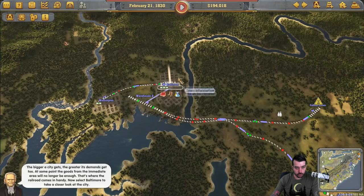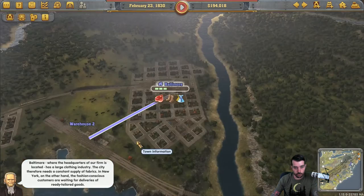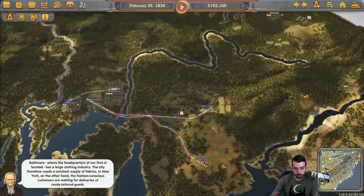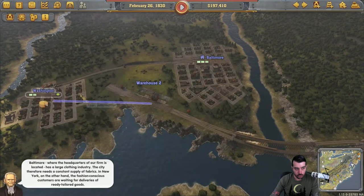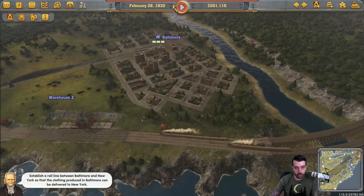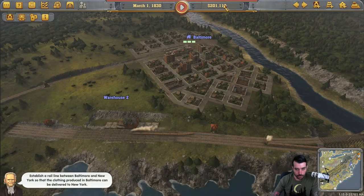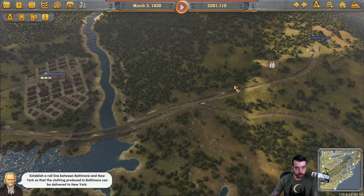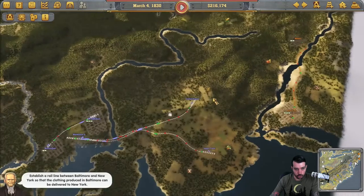Easy way to make money right there. Baltimore, with the headquarters of our firms located, has a large clothing industry — basically it's setting us up for our next task. Let's look at our task list. A good part about this scenario is that if you do go negative, it will actually give you a $2 million one-time payment for going negative. So it's actually a good thing to go negative if you get another influx of cash. We're going to try to go negative here once we connect to New York.